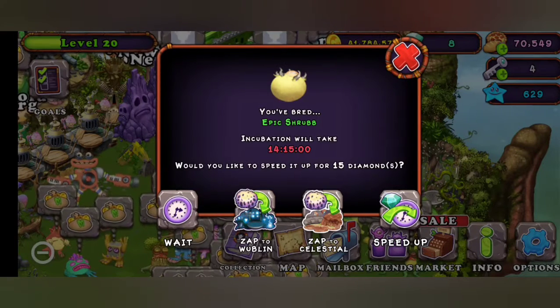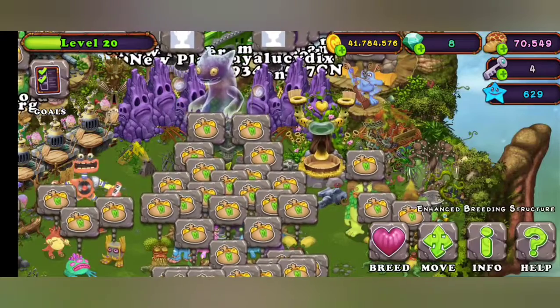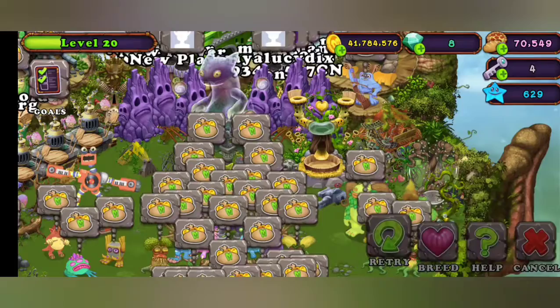I'm not sure what the time is if you don't have the Enhanced Breeding Structure, but it'll be a few more hours than this. It costs 15 gems to skip the wait.